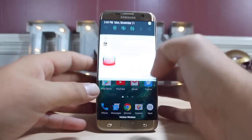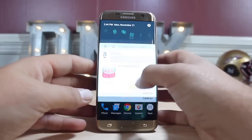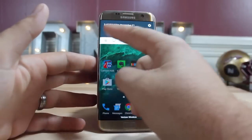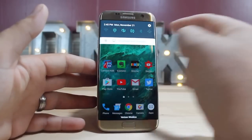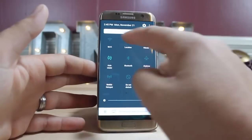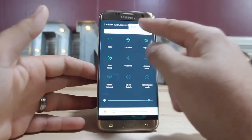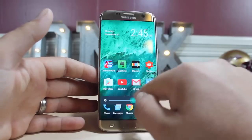If you pull down the notification shade, you have quick access to your notifications. If you clear your notifications, you get a very basic notification panel — with one swipe it gives you access to the most important quick settings. Another swipe down gives you access to more quick settings, a search bar, your search toggle, and your brightness slider.